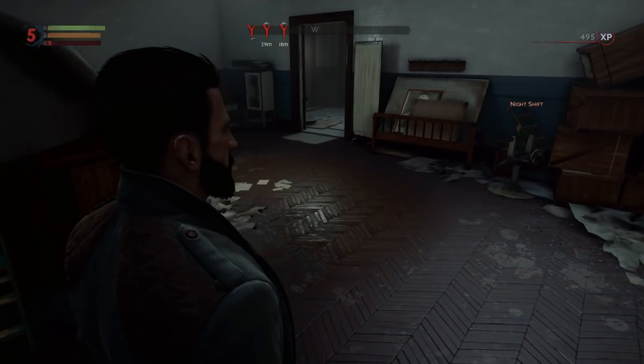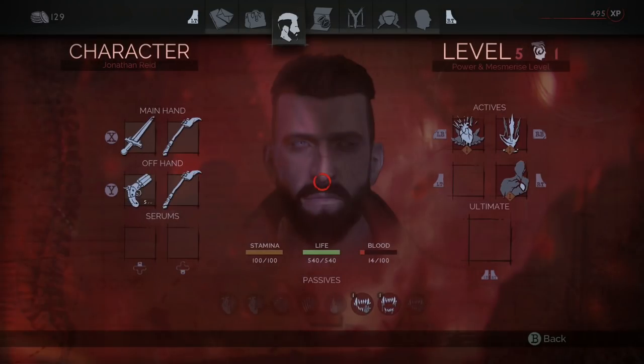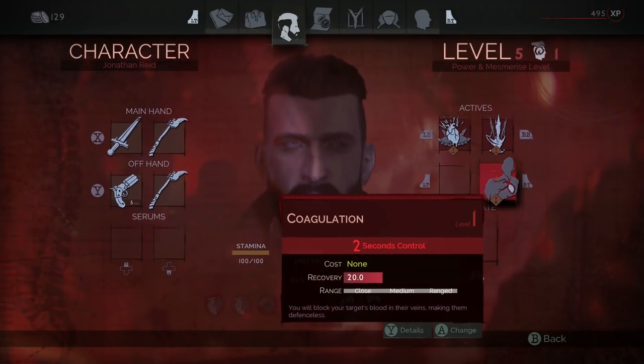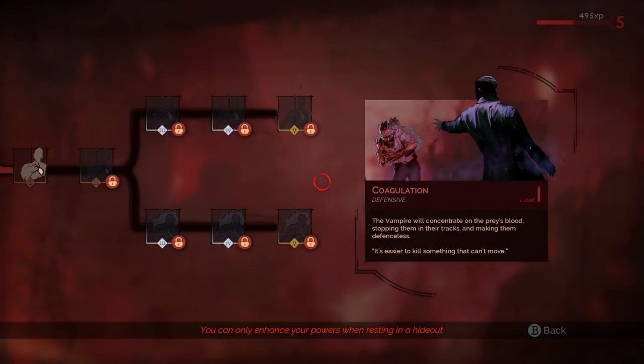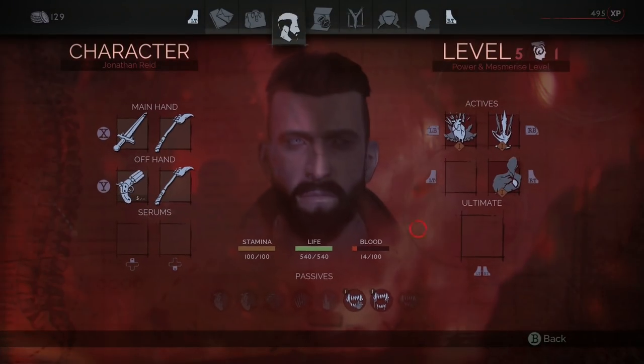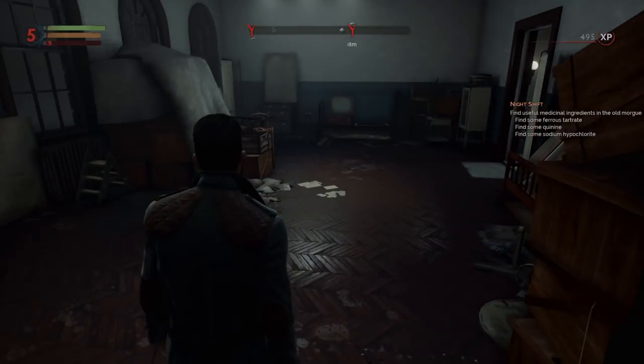If you notice in the bottom right, we picked up a new skill as well. So for our actives, we can actually have four actives at one time it looks like. This coagulation is kind of like — I guess — going to hold people. And then we can beat them, which is a decent thing to attempt. So we'll try that if we run into any problems down here.